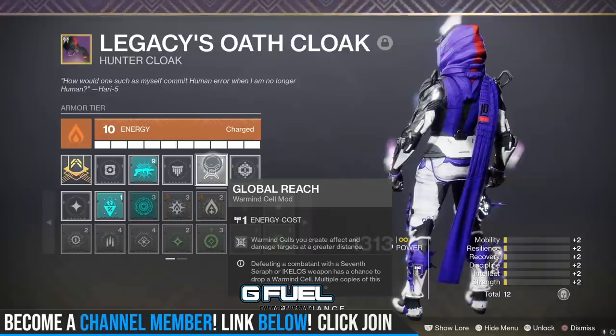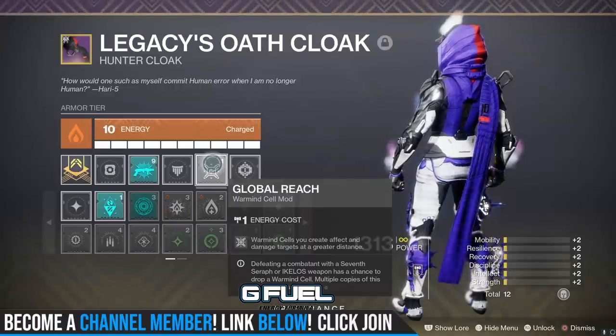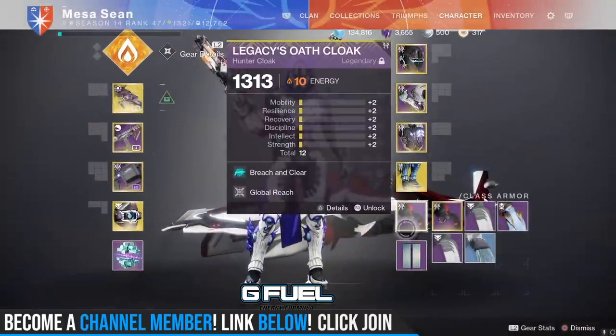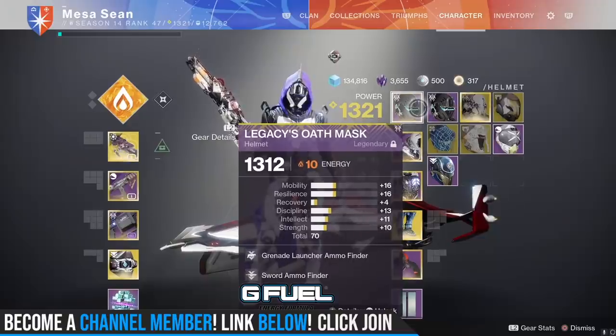Because I'm creating Warmind Cells, I put Global Reach on — Warmind Cells you create affect and damage targets at a greater distance. In terms of weapons and the rest of the mods, let's tie them in. I'm putting on submachine gun ammo finder since I'll be using the Ikelos so much to make orbs, to get the Feast of Light going, and at the same time make those lovely Warmind Cells.